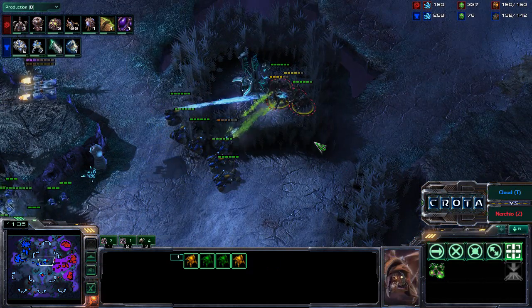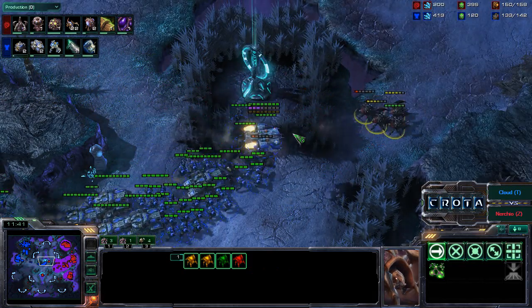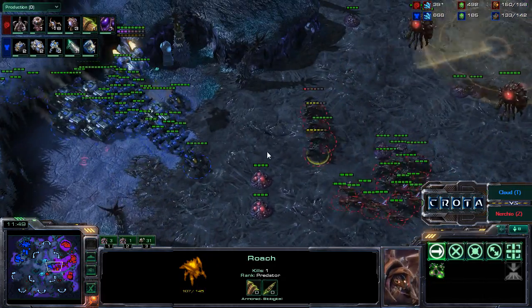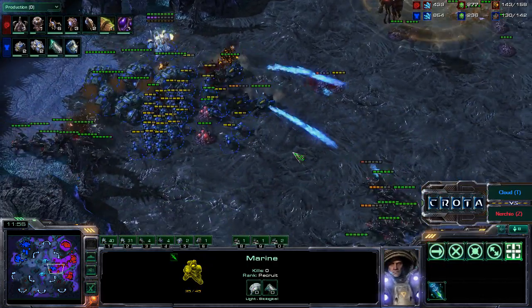The Hellions try to rush in against those Roaches. Roaches battle it out and get some damage in. Siege Tanks are now bringing up the rear as well. The Roaches are moving much more quickly on the creep. A Scanner Sweep reveals the area — Zerglings and Roaches battling it out here. It's not going to be a very fair fight at all.